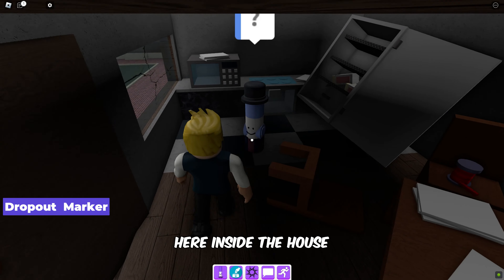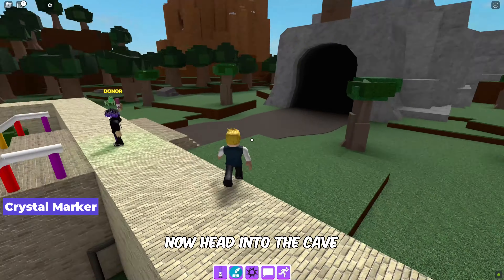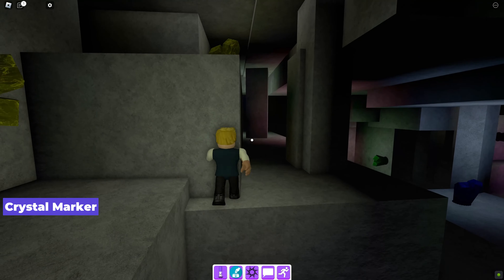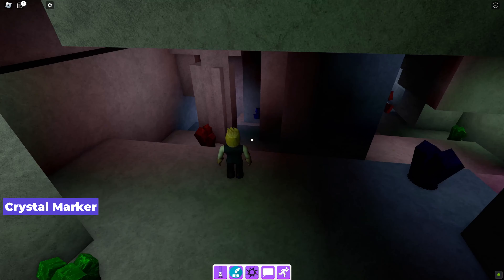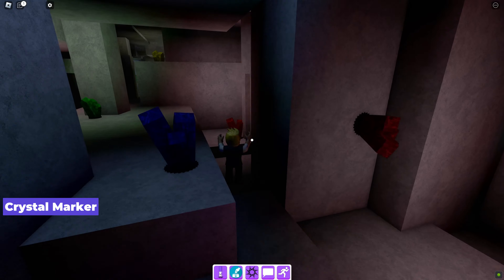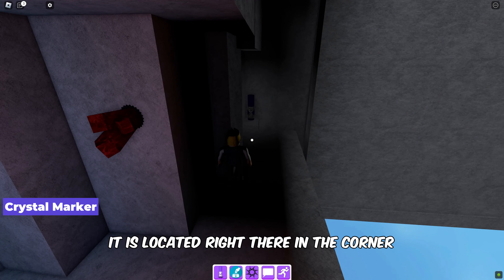We will find the dropout marker right here inside the house. Now head into the cave to find the crystal marker — it is located right there in the corner.